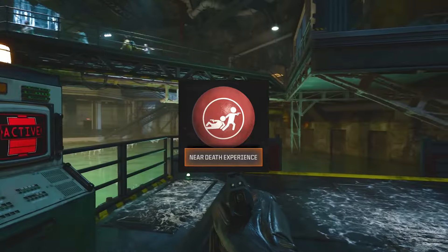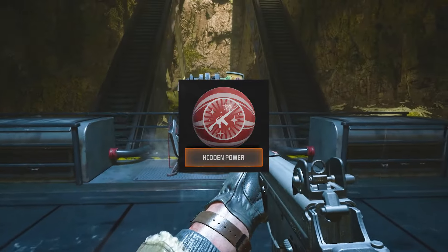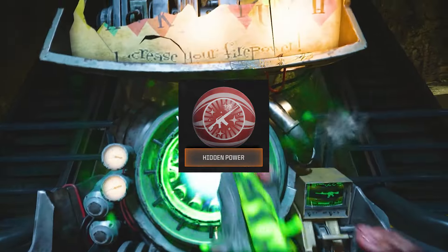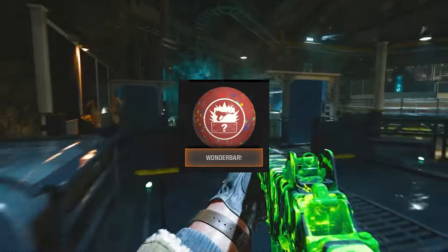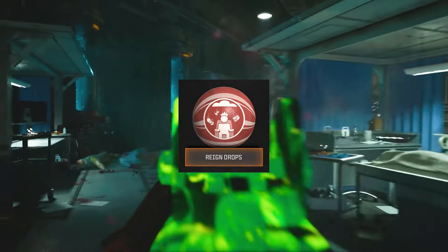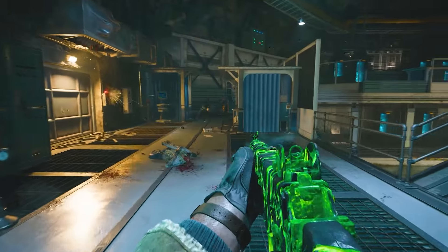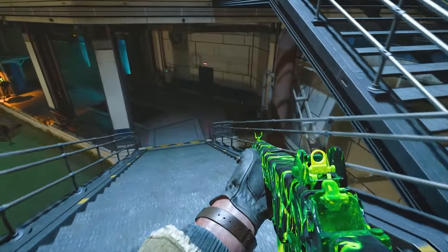New Death Experience lets you revive or be revived simply by being near other players, and revived players keep all their perks. Hidden Power upgrades your currently held weapon to legendary rarity. Wonder Bar means the next weapon from the mystery box will be a wonder weapon. And Raindrops returns as well, spawning all the core powerups at once.